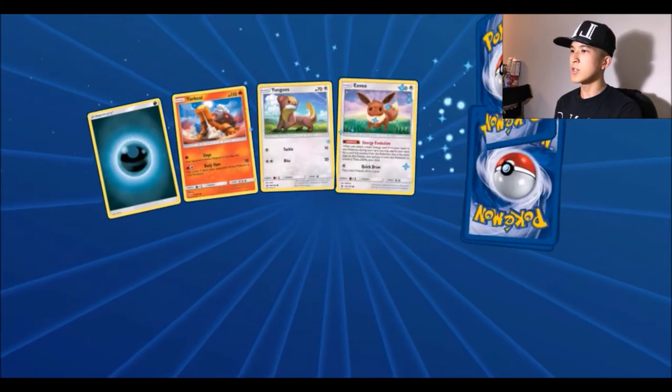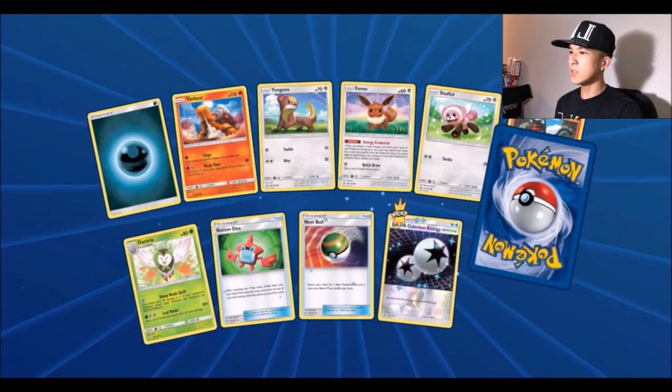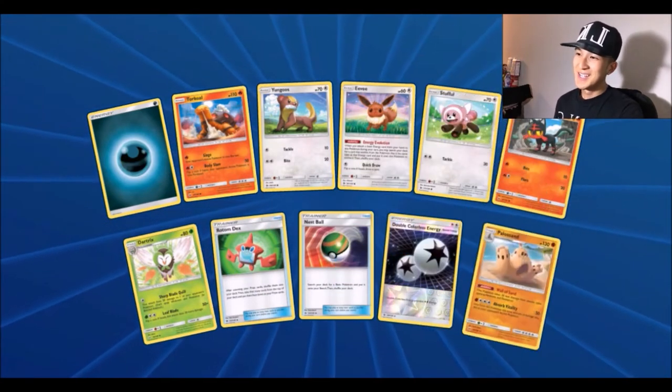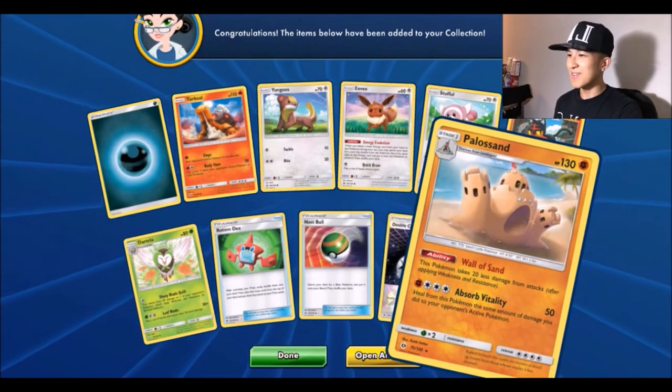Next pack: dark energy, Stufful, Litten, a reverse Double Colorless Energy — I wish I had that in real life — and a Palossand, which I haven't gotten yet.